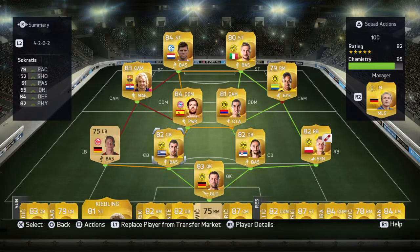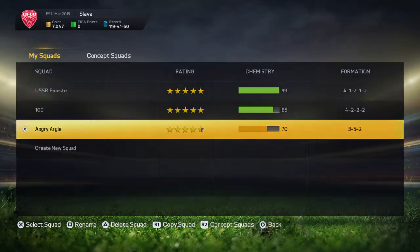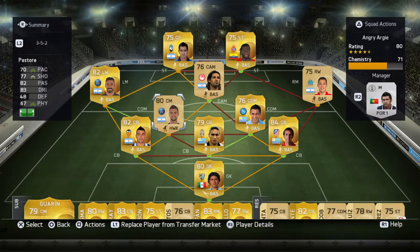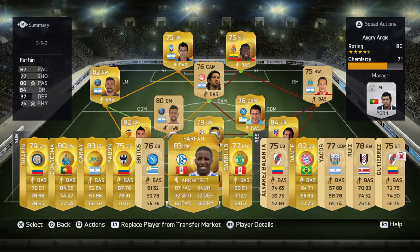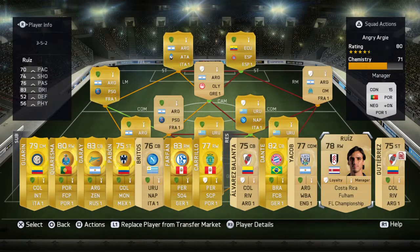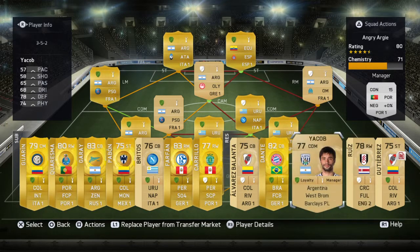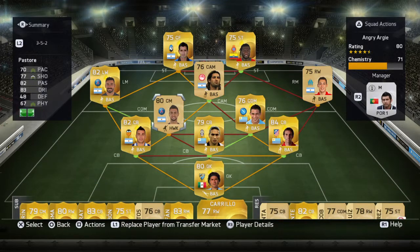My other team — I'm gonna show it to you — it's a Latin American team, just like me. Here's a guy from Ecuador, Argentinian guys, Uruguayan guys, Mexican keeper, Peruvian Farfan and Carrillo — my best two players are from Peru. We got some Colombian, Brazilian, and Costa Rican players — Brian Ruiz, this guy in the World Cup just nailed it. I'm doing a Latin American team, 71 chemistry so far. Not that bad — I think I could do better, I got good players going here.